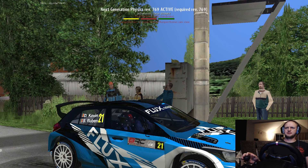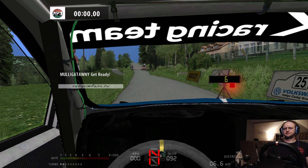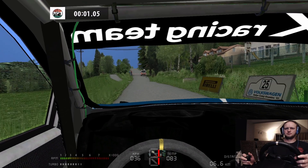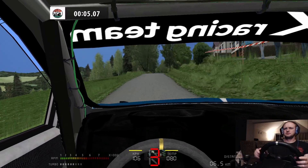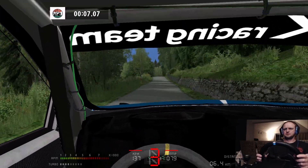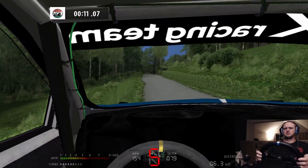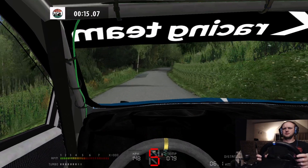Let's go. Three, two, one — go! Over crest into six right 80, and jump, keep middle 140. Four right 180, keep it full. And three right 120, six left 130.